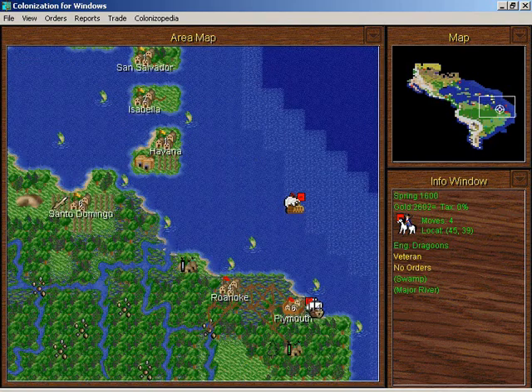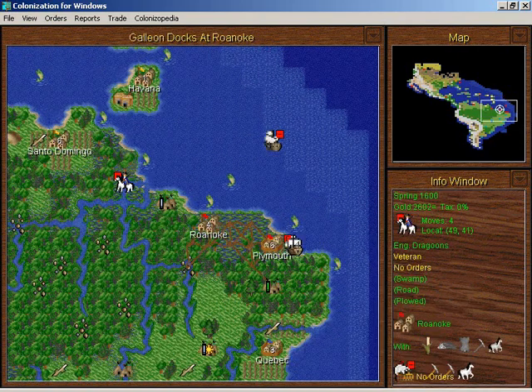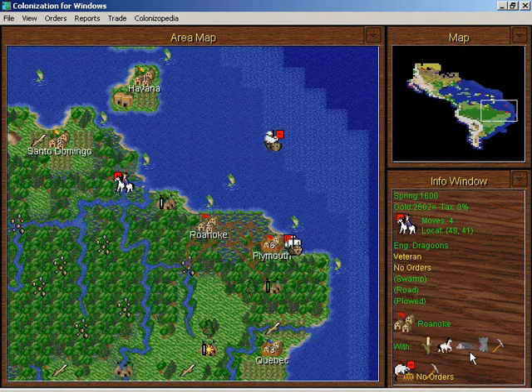I didn't give a ride to my dragoons. I can unload these — I can store 160 tools in Roanoke and even 152 tons of horses. This stable is filled by weight, not by horse.